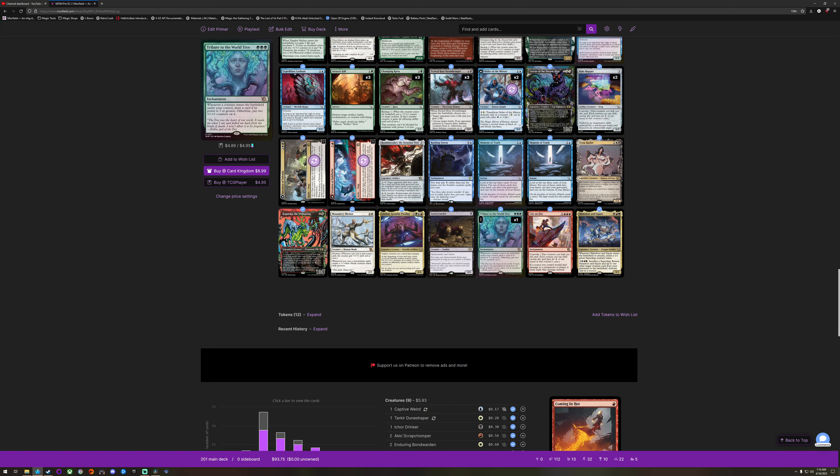Tribute to the World Tree in foil is a gorgeous card. It has a little bit of scuffing — I traded it from a guy. Very pretty card, very powerful card. Whenever a creature enters the battlefield under your control, you draw a card if its power is three or greater, otherwise put two +1/+1 counters on it. This is probably going to go in my Coven Counters deck.